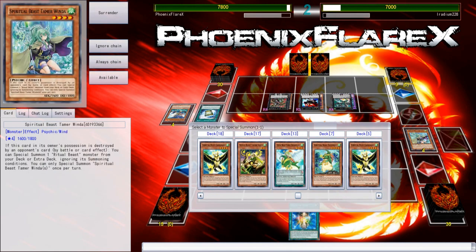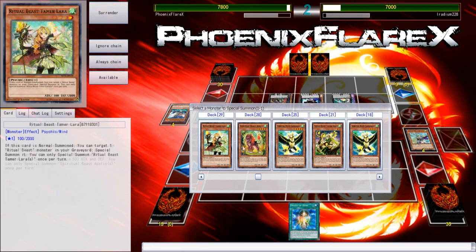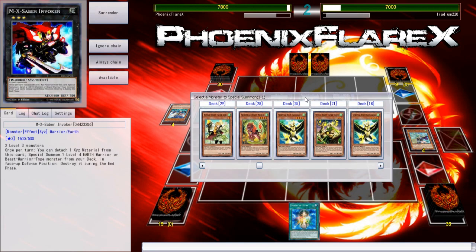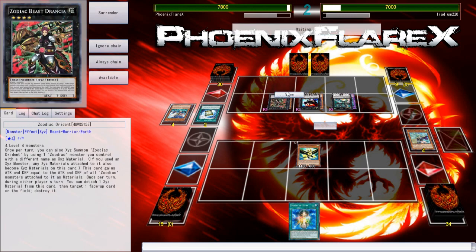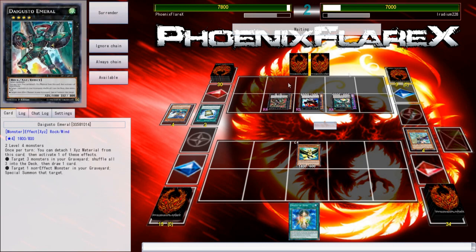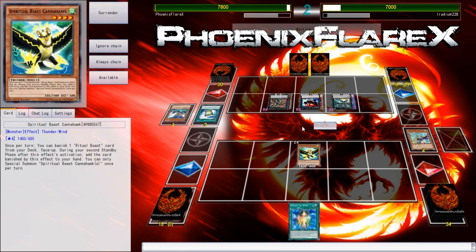He attacked over the Winda — I took 200 and Winda is 1600, so he attacked with the Emerald. So he can attack with Invoker. And this doesn't have anything. He has a Whiptail in his hand that I need to respect. I'll just get Konohawk, put it in attack mode — that way maybe he's incentivized to try and do more damage. I know he has Whiptail in hand, so that's definitely something I need to respect. But this Dryden is going to be a bit of a problem.